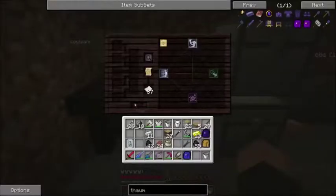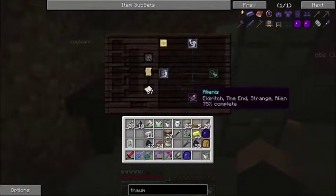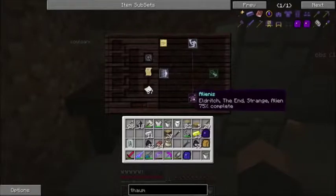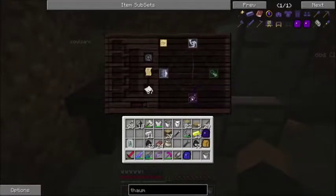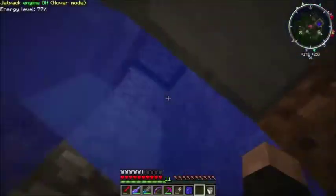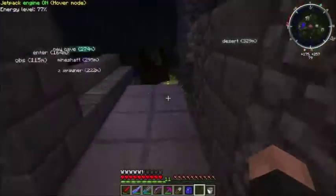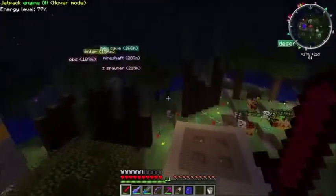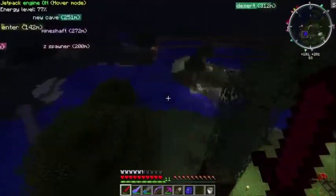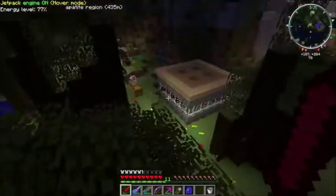Currently I'm researching this thing called a portable hole, which requires this alienous essence. The only place I know where to get that is from enderpearls right now. Since I haven't gone to the End in this world, I'm pretty much limited to getting that from endermen. So I've kind of been running around trying to kill endermen in order to get enderpearls to do that research.